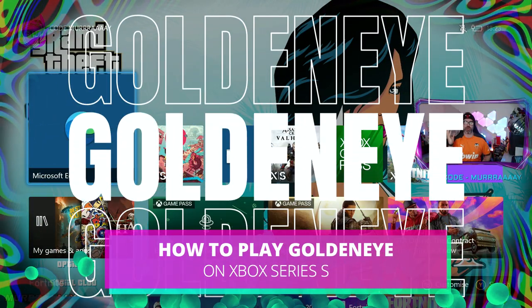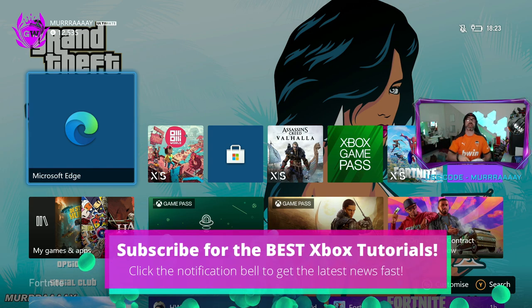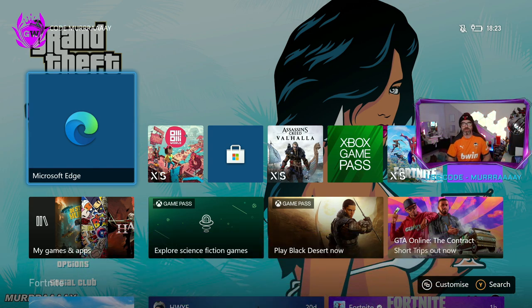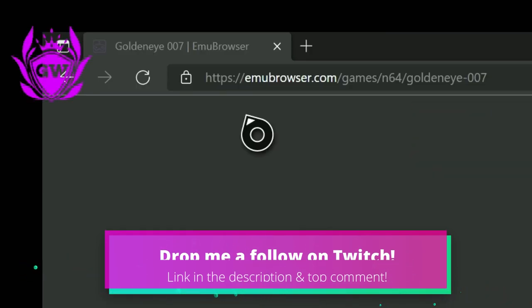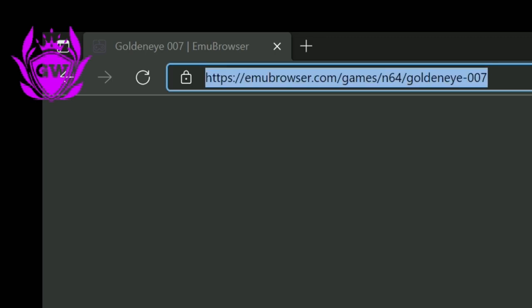You can now play the classic GoldenEye 007 from the Nintendo 64 on your Xbox Series S using nothing but your Edge web browser. Make sure you open up Microsoft Edge and then head to this website called emubrowser.com. I'll leave a link down below in the description and a pinned comment so you can head right there.